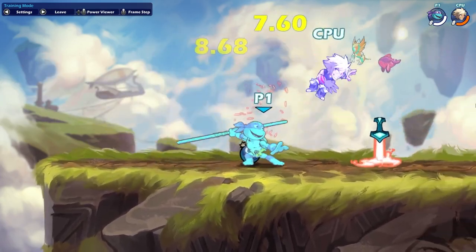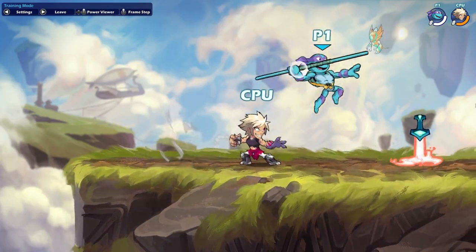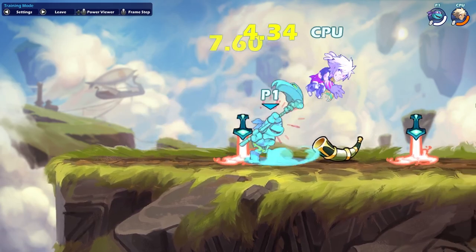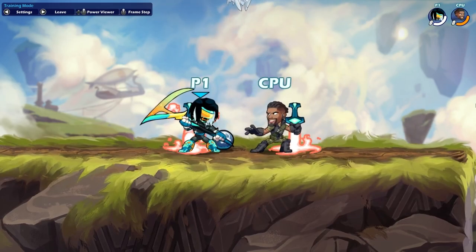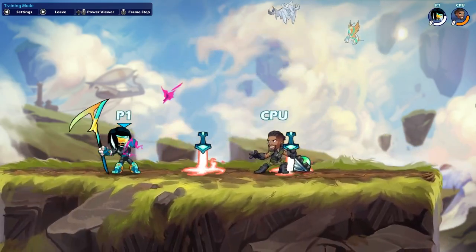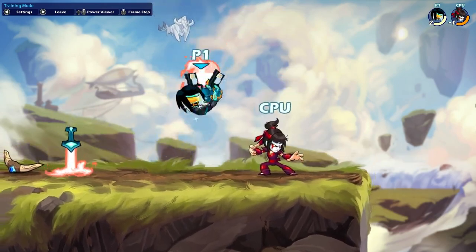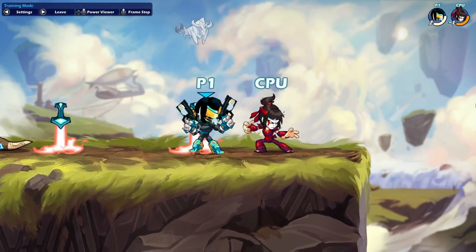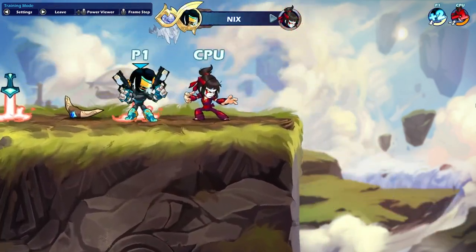Mirage. Side Light into Down Sig on Spear can catch both in-dodges and down-dodges. And on her Scythe, soft Side Light into Down Sig can do the exact same thing. Nyx. Soft Side Light into N-Sig can catch a number of up-dodges, and is generally pretty safe as N-Sig has very little end-lag. On her Blasters, if your opponent is dodgeless and close to the edge, you can go for D-Light into Chase Dodge N-Sig, and that will kill much earlier than D-Light recovery.